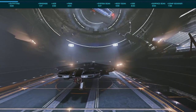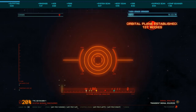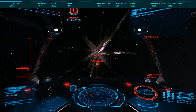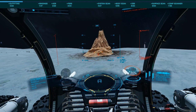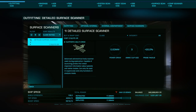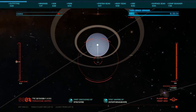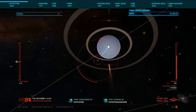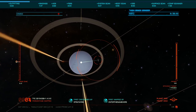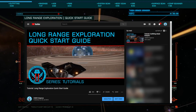Looking at the exploration-specific modules, we start with the Advanced Discovery Scanner or ADS. This is now standard on all ships and you need only bind it to a fire group for use. The Composition Scanner is also now standard on all ships, again needing only be bound. The module we will need to outfit is the Detailed Surface Scanner or DSS. This is a Class 1 optional module that fires probes at planetary surfaces and rings to scan them for exploration data and points of interest. There are other modules that should be considered based on your type and distance of exploration — please see the previously linked video for all those details. Several builds will also be linked in the description below.